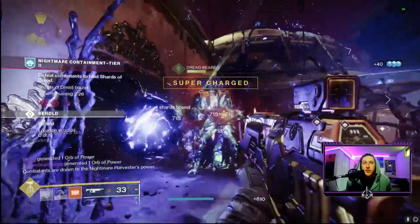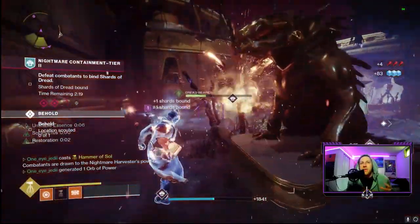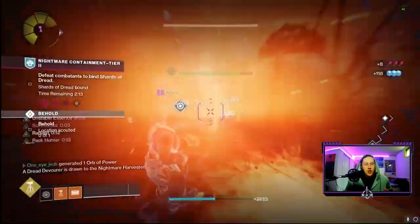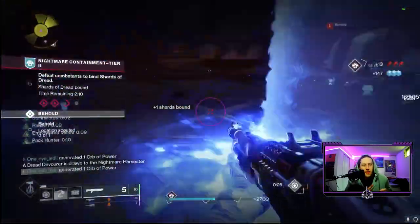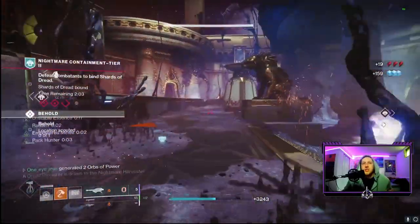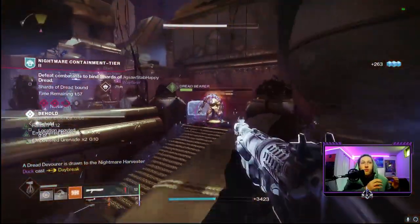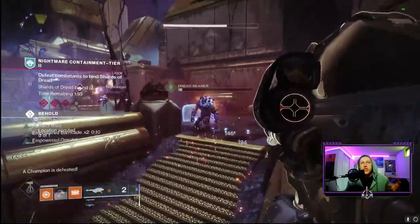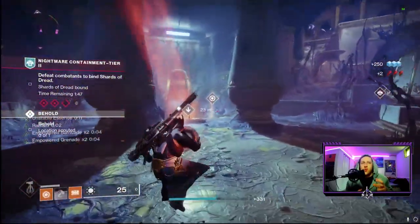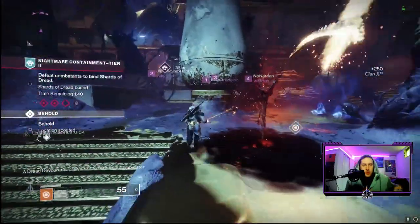Step 3 is basically the same as Step 1 — deal with waves of enemies and yellow bar enemies that drop orbs, then deposit them at the artifact to get Scythes. It's a little harder though: more enemies to wipe up and a couple more yellow bars, but on the plus side more Scythes spawn for everyone in the public event. The entire wave is timed, so you need to complete all four steps within a certain time limit — easy enough with sufficient people, so make sure you're in the Containment playlist if you're grinding.